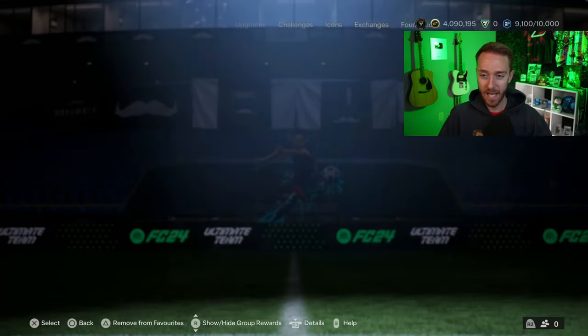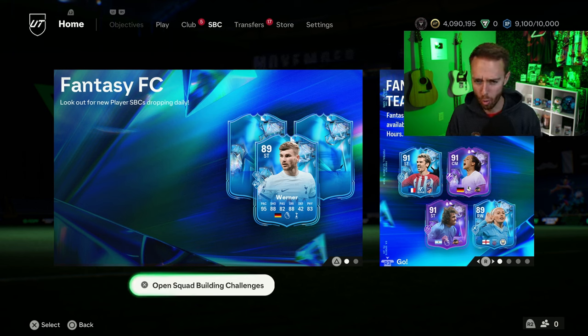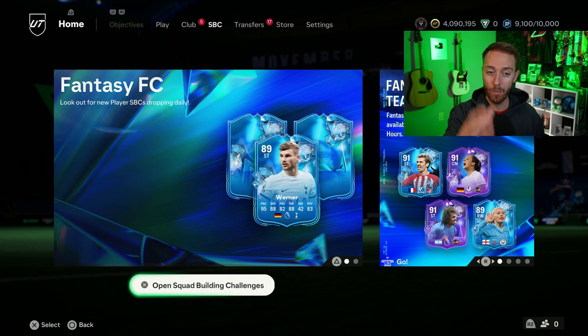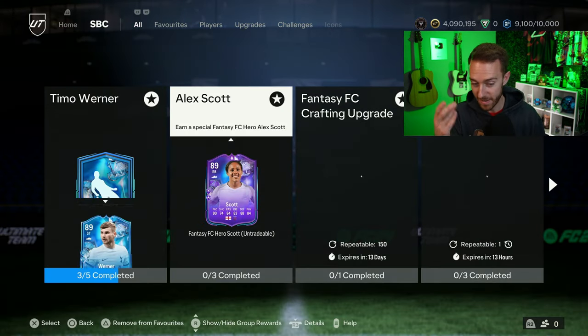Also, look at this tab in the menus — 'Fantasy FC: Look out for new player SBCs dropping daily.' I don't think that means we're getting a Fantasy player every single day, but I think we're getting player SBCs daily. Verner day one, Alex Scott day two, and there's a Julie hero card leaked — probably another regular fantasy player or some other player SBC every day this week. That means great crafting opportunities but also more potential substitute price drops, so watch out very carefully.